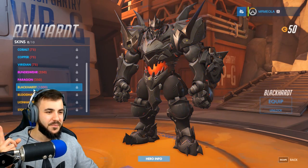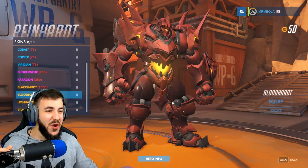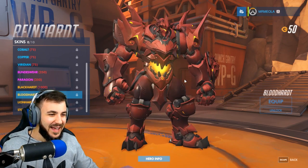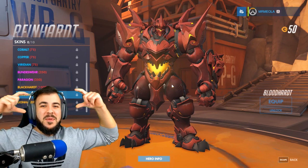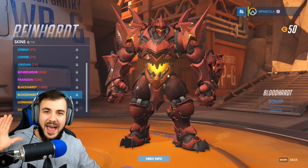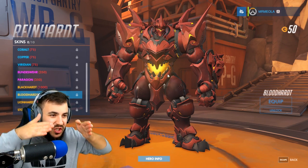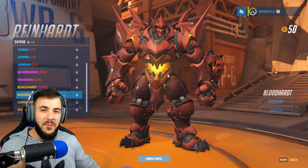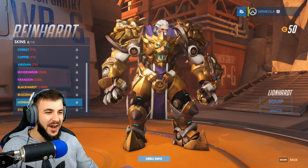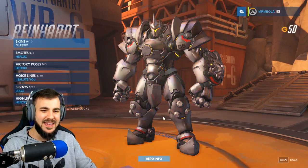Now we've got the fun ones. We've got Blackheart. No way — that's freaking Gurren Lagann right there, dude. That is Gurren Lagann 100% — all he needs is his big sunglasses. If you guys don't know what Gurren Lagann is, it's an amazing anime — like my favorite anime. The main character towards the end of the series looks exactly like that. We've got Lionheart — that guy with the head again — and that looks amazing. And Stoneheart — that is a really, really cool skin. He is awesome looking.